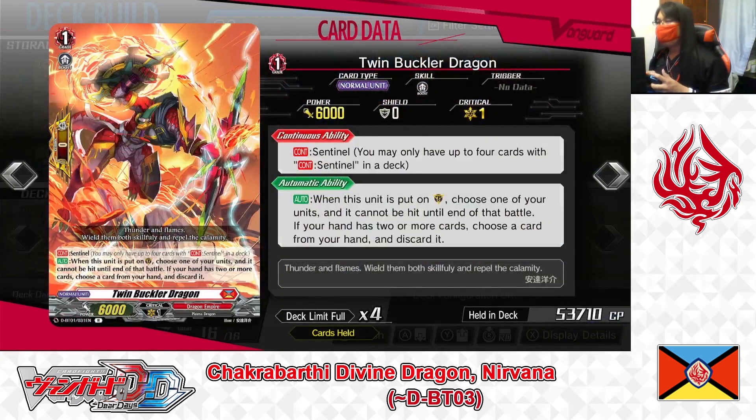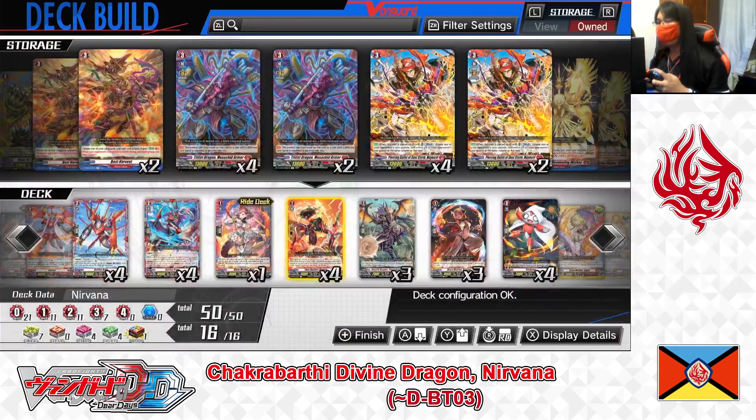Grade 1: Twin Buckler Dragon. Sentinel — perfect guard. First skill — continuous Sentinel. Second skill — auto: when this unit is placed on the guardian circle, choose one of your units, it cannot be hit until end of battle; if your hand has 2 or more cards, discard one from your hand. Twin Buckler is the perfect guard for Dragon Empire Nation. Like any perfect guard, discarding one card completely blocks an enemy attack. Uniquely in D Standard format, if you have fewer than 2 cards in hand, you don't pay the discard cost — making it a no-cost perfect guard in desperate situations. Playing 4 copies.